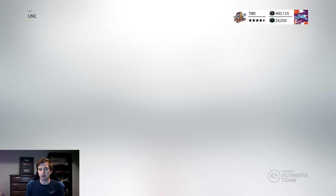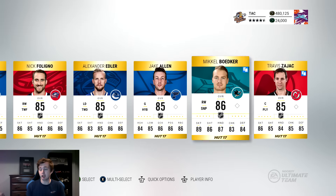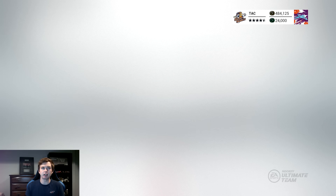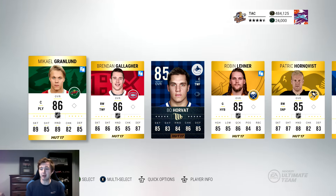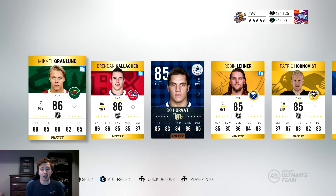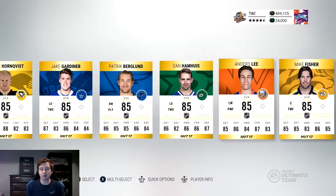For this next pack, let's try some back and forth and skip it. Patch ready — that's not a bad start at all, 88 overall. No special card, but that's a better card still, I'm happy with that. We do the dashboard method and get a Movember Horvat — that was really delayed, but we do get a Movember. I've heard these were really tough to pull, so even though he's an 85, I am happy with that. Any Movember is a good pull.